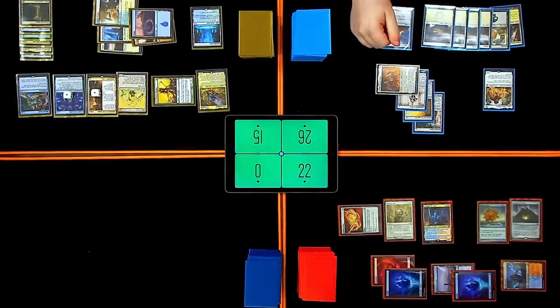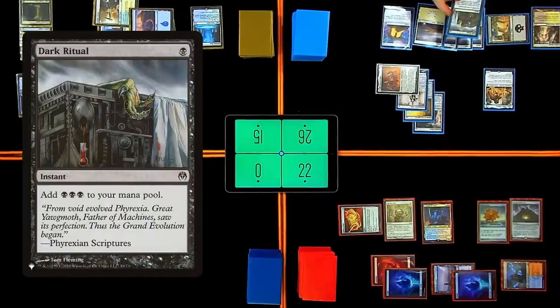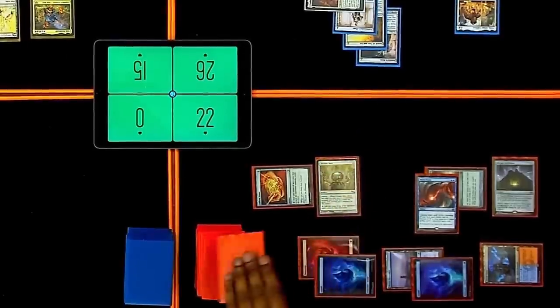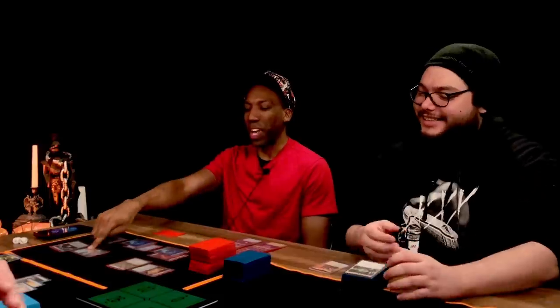Deal two damage to that Deep Shadow. I'll draw my card. Pay a black for Dark Ritual. Are you going to pay one extra for Rhystic Study? I will. I'm going to cast Mana Drain — trigger Gandalf the Grey. I'll put him on top of my library. I will have one colorless mana during my next main phase. I'll pay two — Thieves Tools.